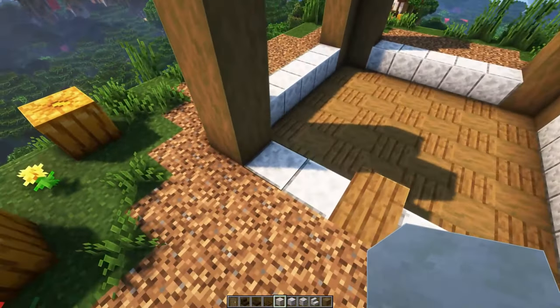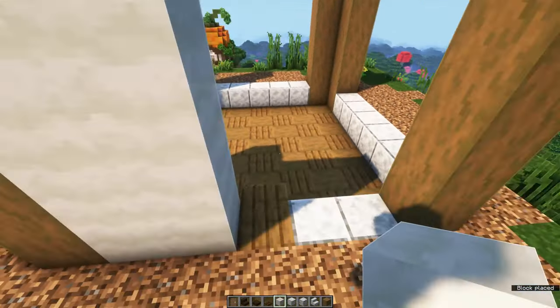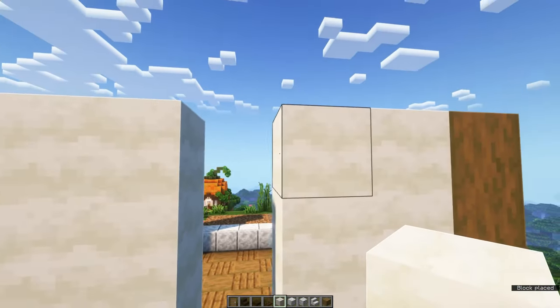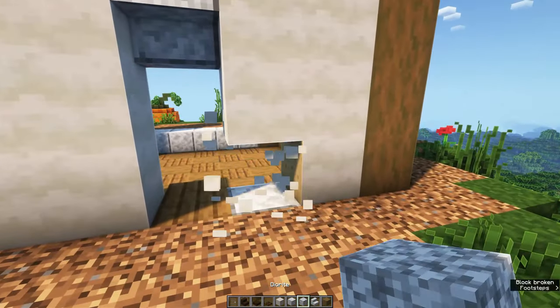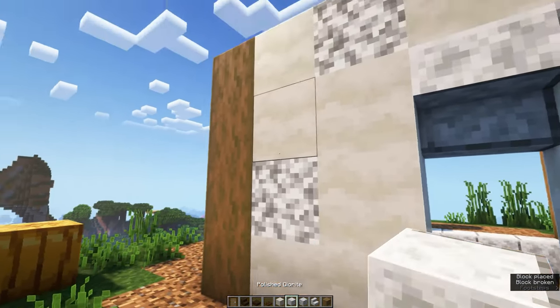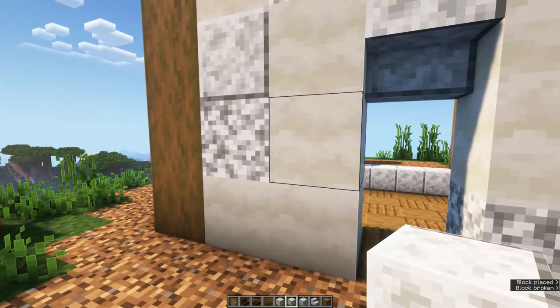On the front side of the build you can fill in the wall using mushroom stem blocks and use a polished diorite stair upside down to create a doorway. Now for some more detail you can replace some of the mushroom stem blocks with diorite blocks or polished diorite. You can also use calcite or white wool for example.